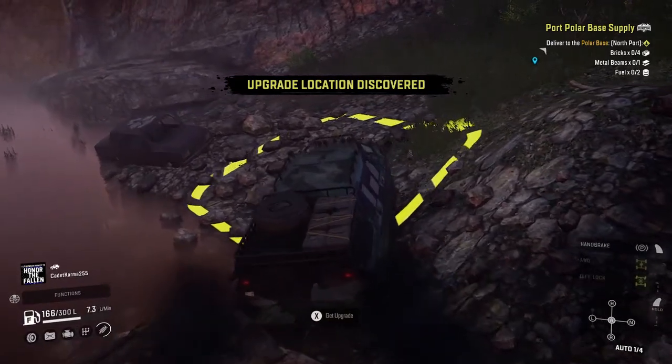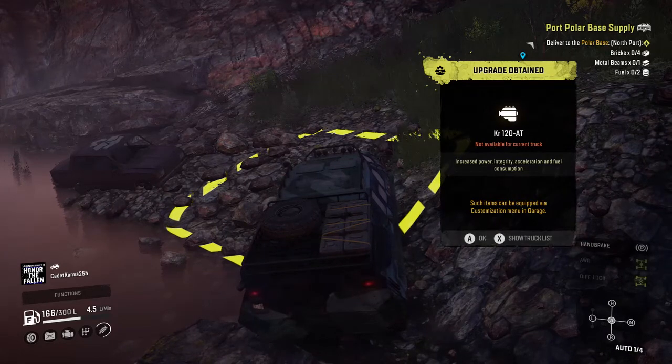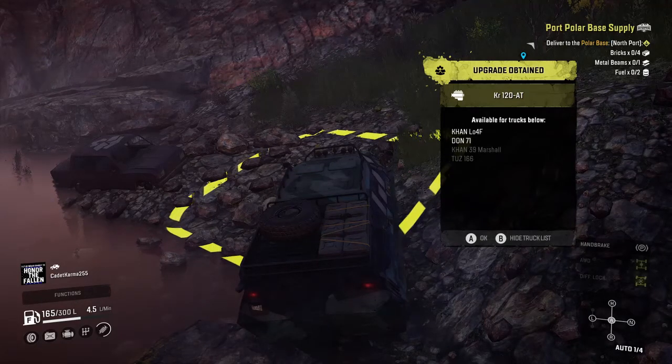So the upgrade location gives a discount on rubber. Getting the upgrade — this is the KR128T. Looking at the truck list, it's an engine for the Don71, the Con Lo4F, the TZ166, and the Con 39 Marshall, which I think I'm going to share the exact location for with you guys too.